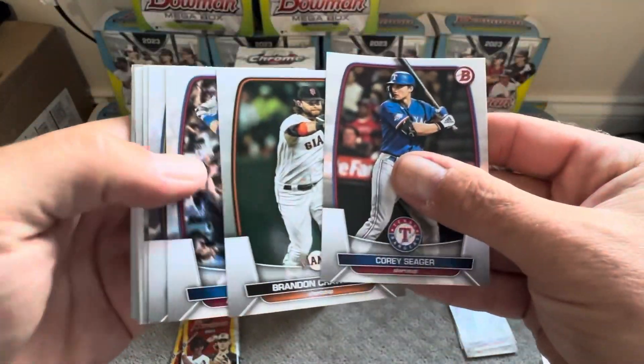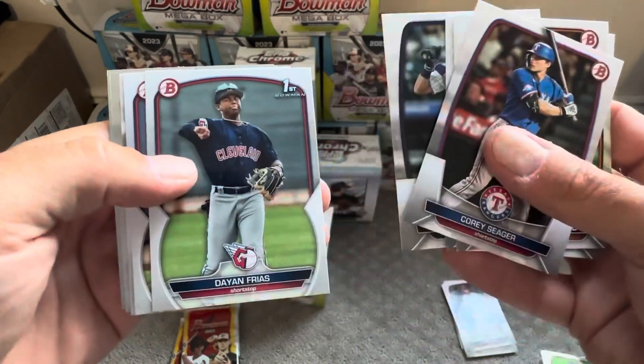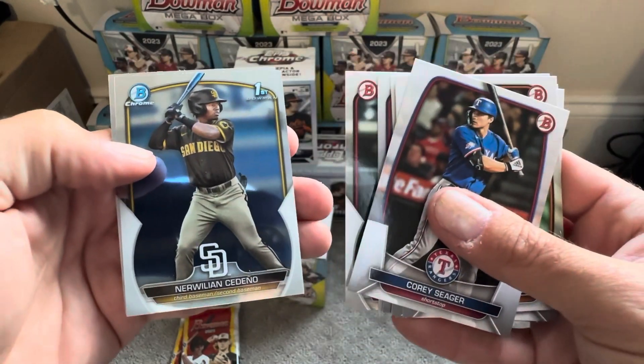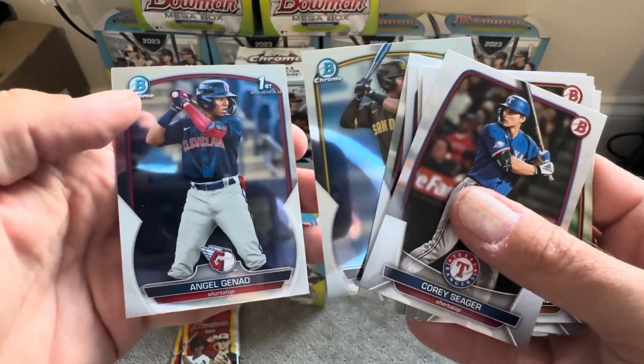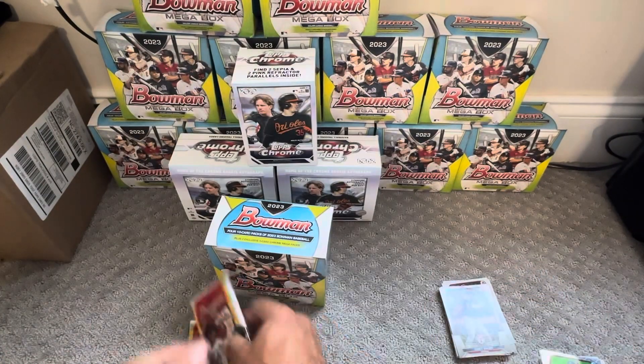Second base pack: Seager, Crawford, Martinez, Perez, Frius, Cam Collier, Cedeno. Not much in that pack.